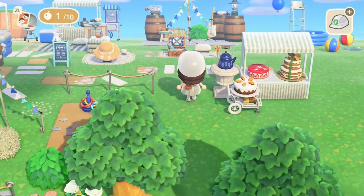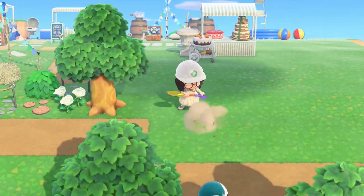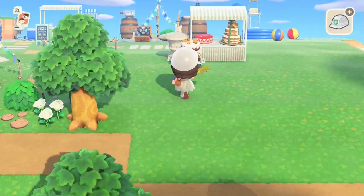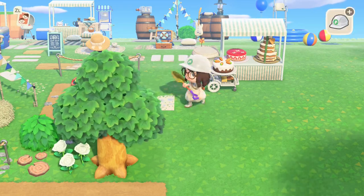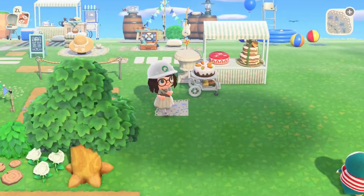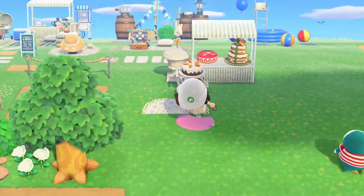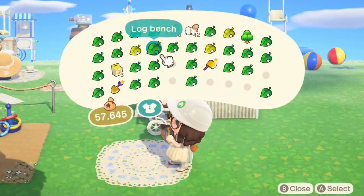I wasn't quite sure what to put up there — the simple panel didn't quite work, and I didn't like that the tree was kind of blocking the way quite heavily so I changed that out. Just wanted to add this beautiful blanket again just so that we can put table and chairs on top of it.